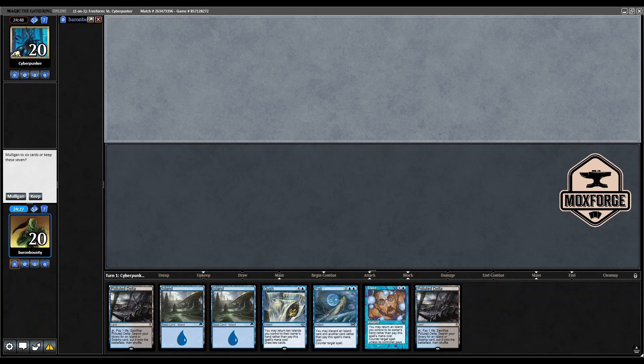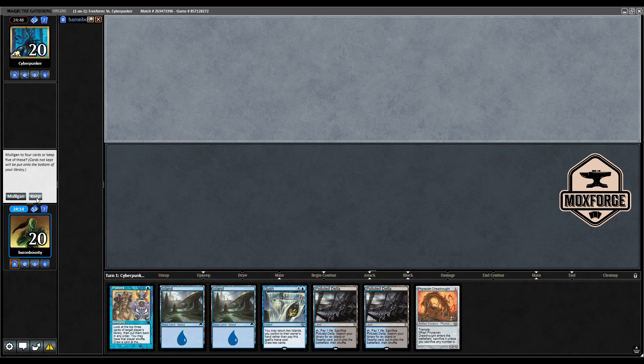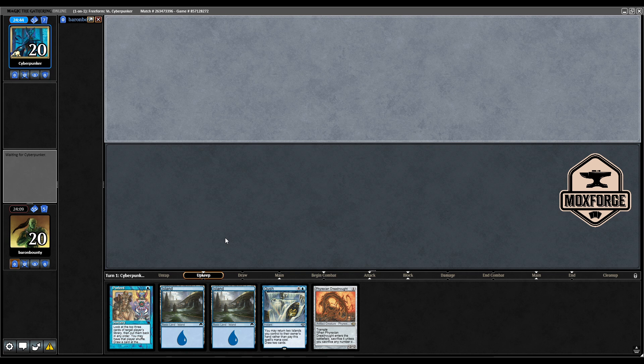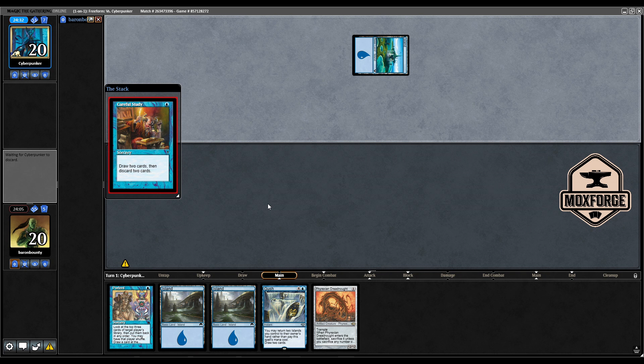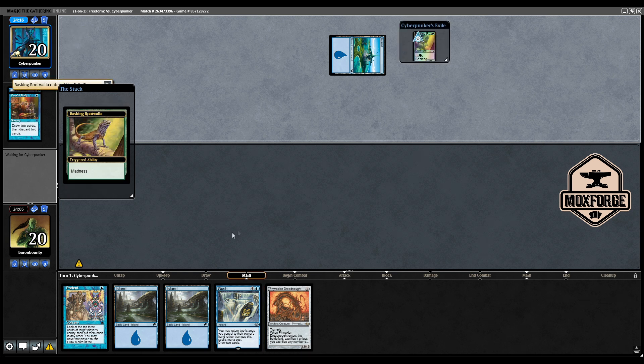Welcome to the first round of the PMOS League. I'm playing Stiflenaut and we need to mulligan this — this is much worse. First hand was worse but let's keep this. Ship a Delta, ship another Delta. Cyberpunker might be on the blue-green Survival Madness deck which he is famous for. You do not have to take many mulligans with Stiflenaut but sometimes it's just the constellation of bad cards which gives you a hard time.